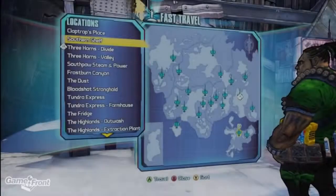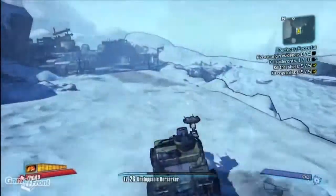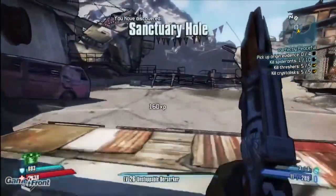In order to find the Minecraft zone, you'll first need to have progressed through the story past the point where Sanctuary is lifted up into the air. Then you can return to where Sanctuary was and reach a new area named Sanctuary Hole.